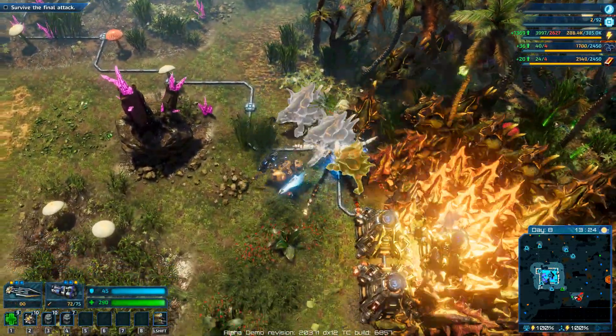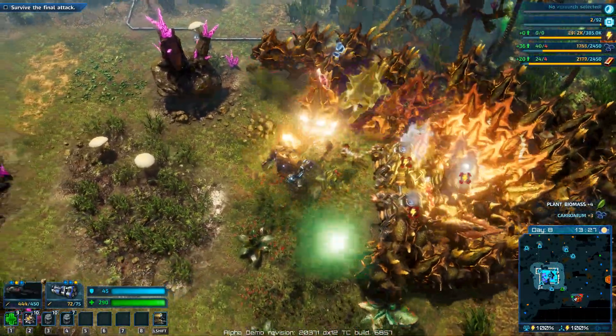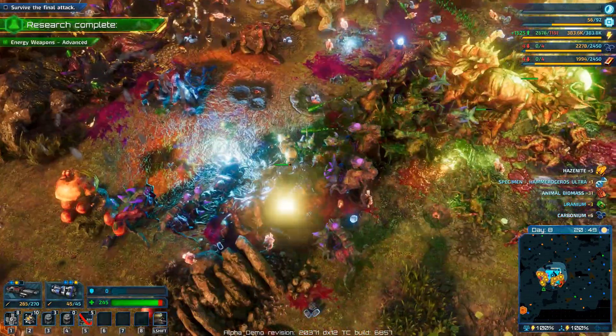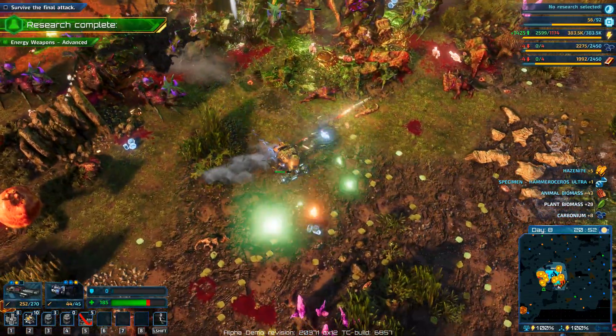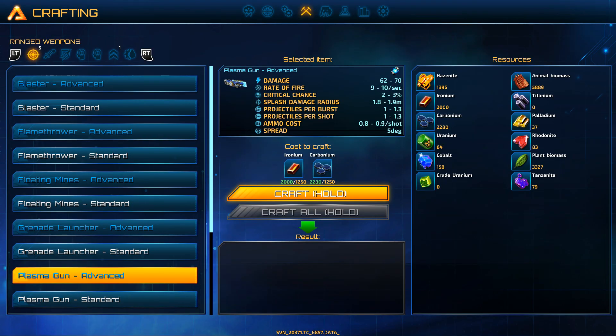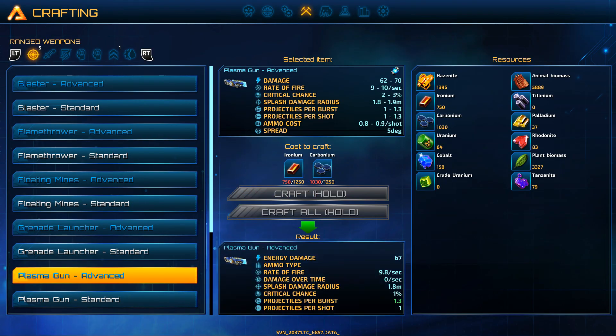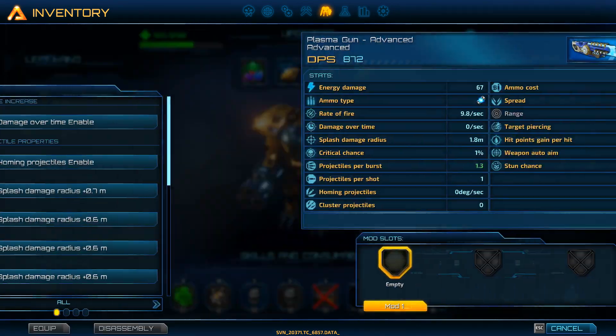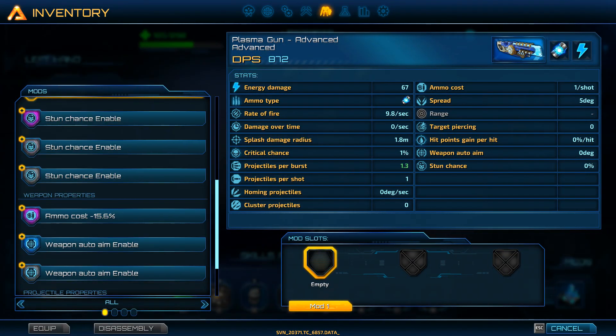Luckily, there is no shortage of weapons in the Riftbreaker arsenal. You can take the fight to the native creatures by using a wide range of craftable weapons. Each piece of equipment you craft gets a randomized set of features. No two weapons are ever the same. You can modify them even further by installing weapon mods you find along the way.